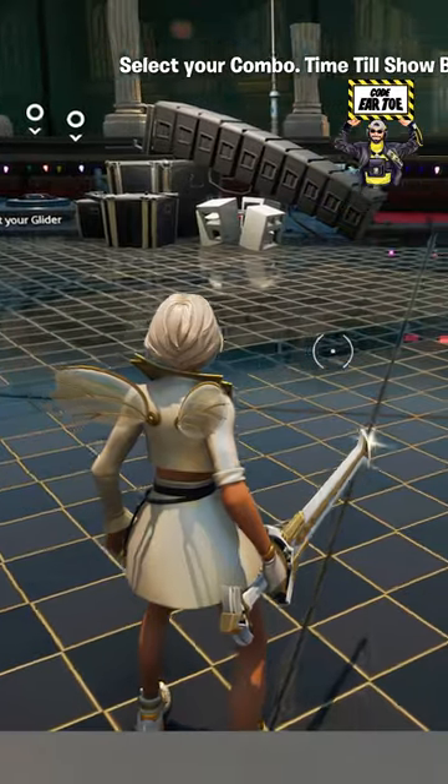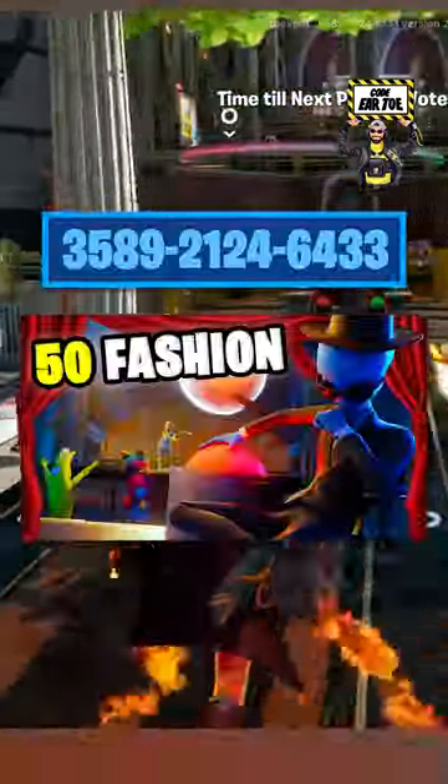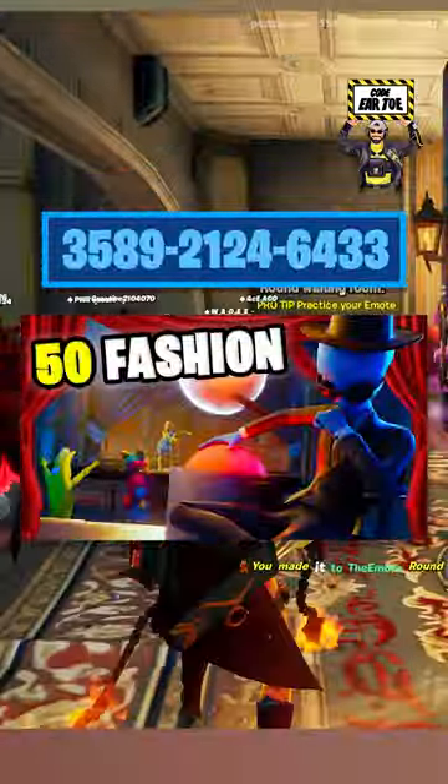For the golden white theme, we have the Aphrodite outfit and the Personal Pollinator backpack. I also have the Eternal Edge pickaxe to make this combo really clean. Here's the map code for 50 fashion show if you want to try it out, and happy new season!